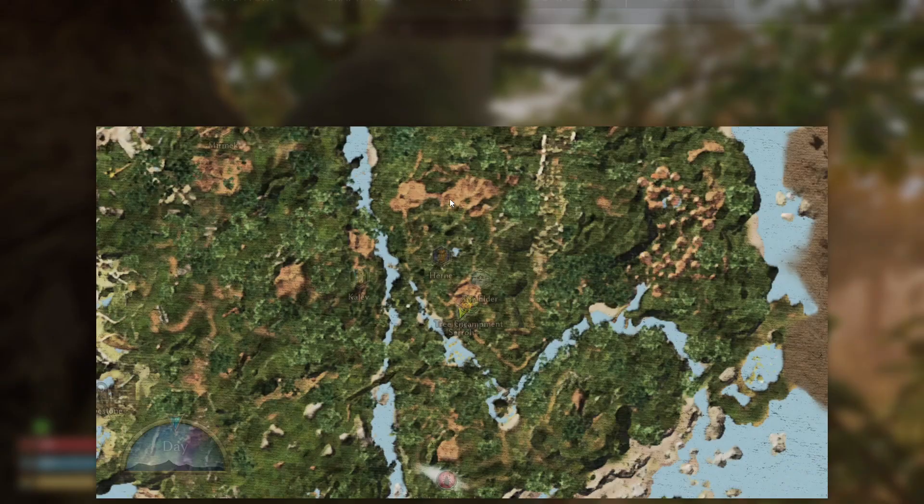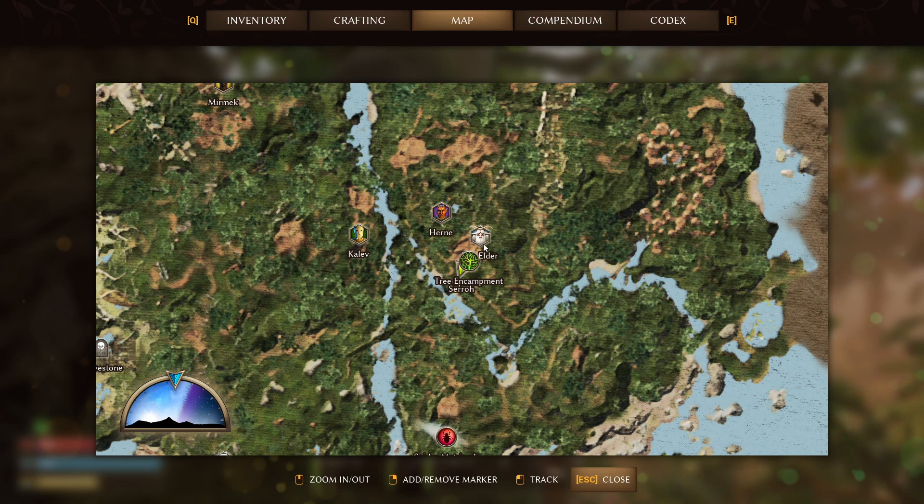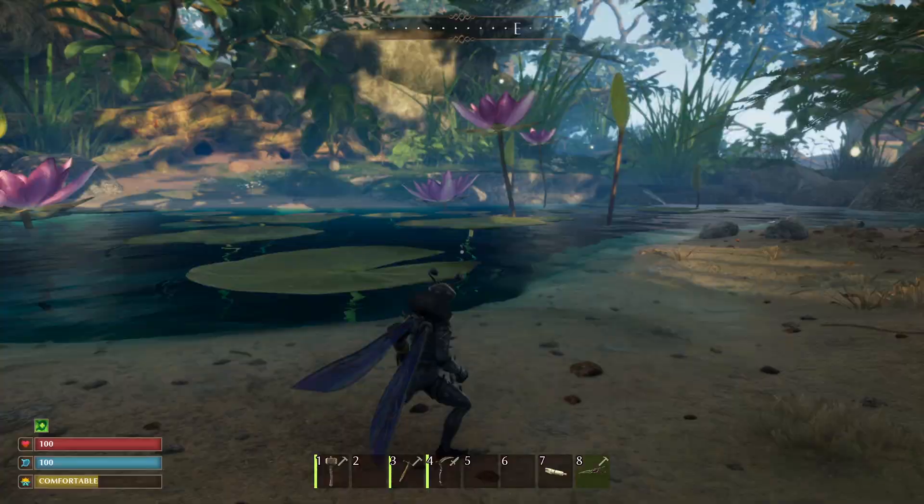Once you have all those items it's time to find a damselfly. Luckily for me it's right by my base over here by the elder, down in the water where the lily pads are — that's the location we're going to go. If you don't see any right away just look up; there's usually one hovering above.